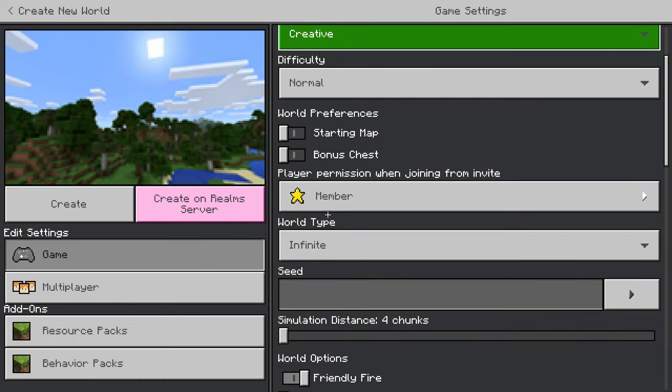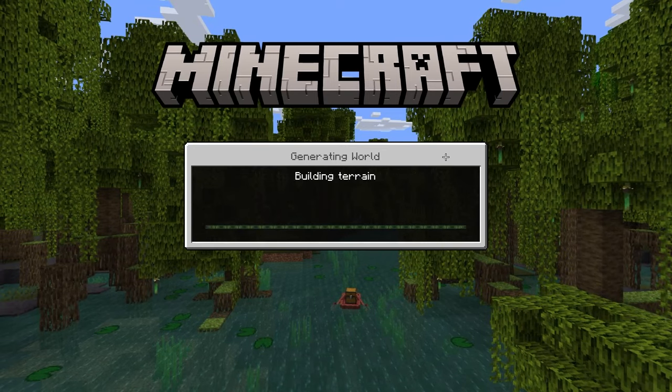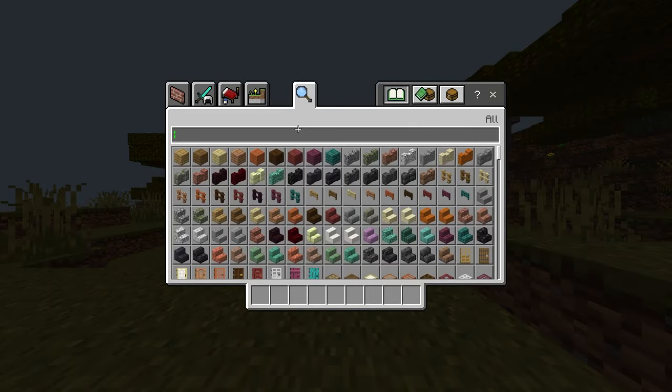There you go — it did that little glitch on the loading screen, like the little stutter. If you saw it, that means it's going to work. Now just create a new world in Creative, not Survival — make sure it's Creative. You don't have to turn on anything else.